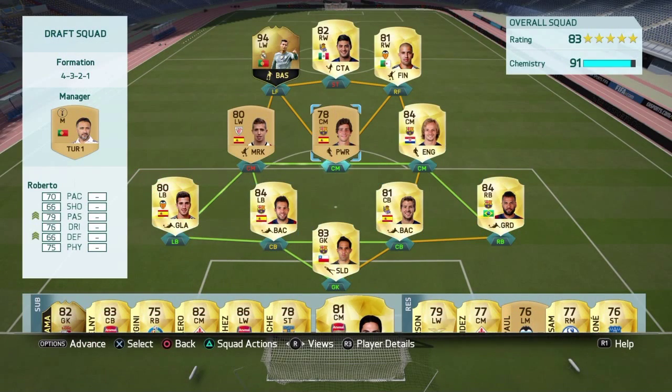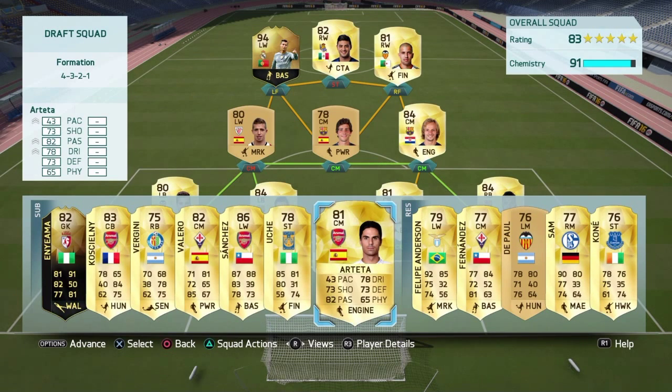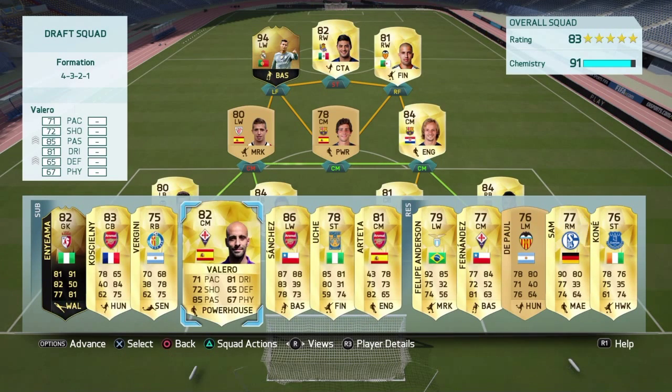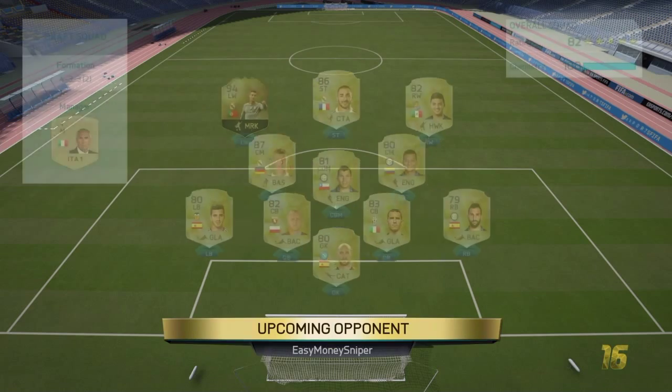Right before the first game I just went ahead and made some adjustments — put Munyan at center mid just so we can get Ronaldo on 10, also put Vela up top again for chemistry reasons. But we are going to go ahead and bring in Sanchez — I think I'm going to put Sanchez at striker and put Valero in at center mid. So here we go, game one.